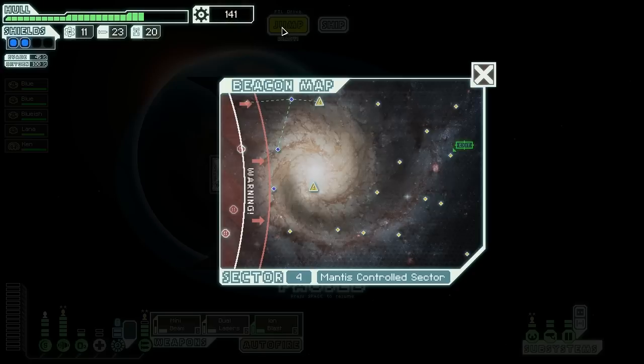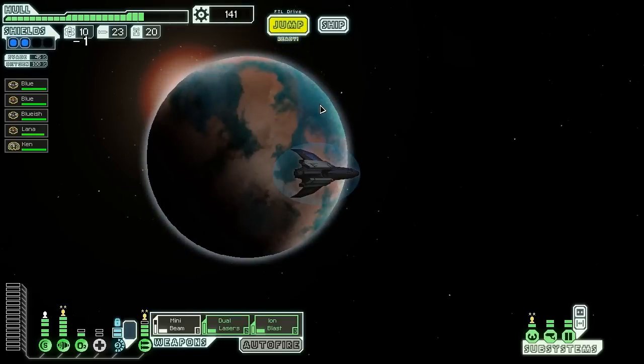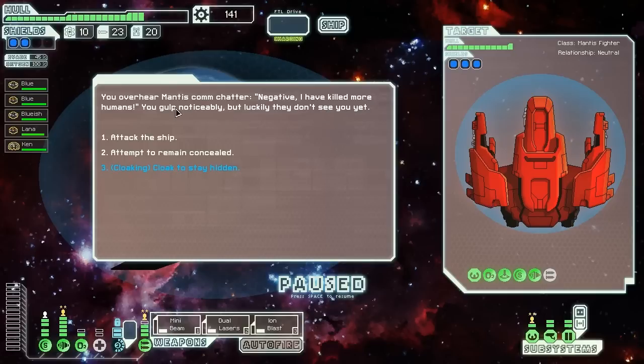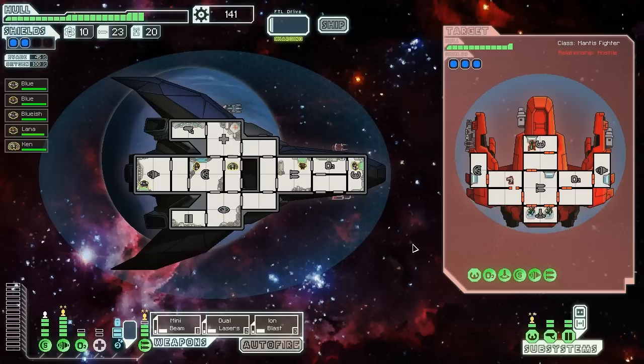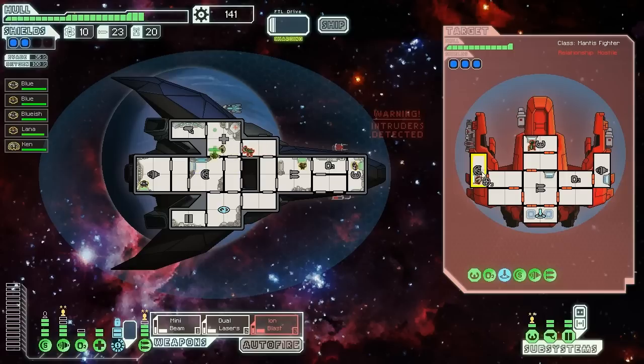Those weapons are already back up, but unfortunately they're out of hull. Not bad. You put up a good fight — unfortunately you're still dead. Let's continue — I'm getting a lot of scrap. I'm gonna save it for now, because I want to have it available for a store, hoping for either drones or weapons. More Mantis killing people — we're making a habit of killing Mantis, that's for sure. Two small missile launchers. And I can't cloak because I forgot to let it recharge. Yeah, I forgot.